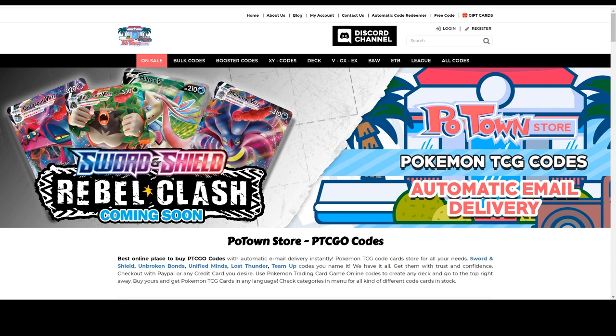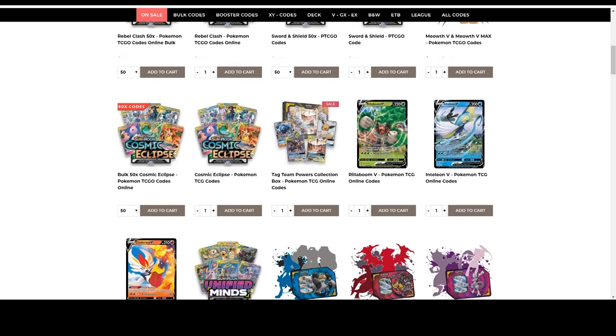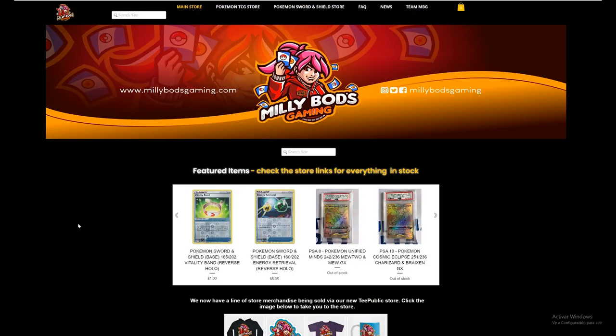Are you looking for Rebel Clash codes? They are already available on Poton Store, and you can use the Tablement code for 5% off any purchase of all the other code cards they have. For the European players, Mealypods Gaming has everything you need from collectibles to all the new Pokemon Sword and Shield cards, and Rebel Clash is now in stock. Make sure you use the Tablement code for 5% off your final purchase.